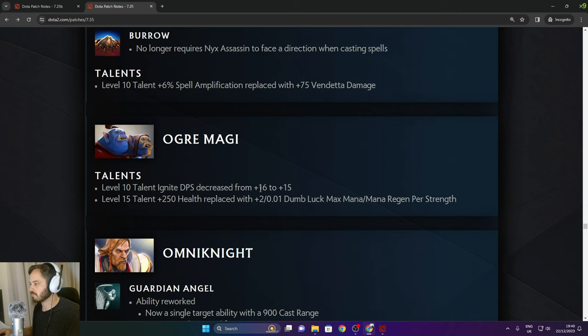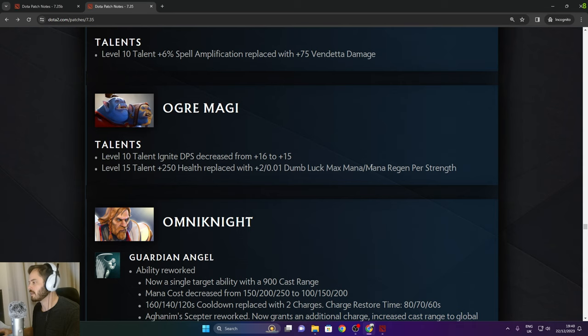Ogre Magi: level 10 ignite DPS decreased from 16 to 15. 250 health replaced with 0.01 Dumb Luck max mana regen per strength.